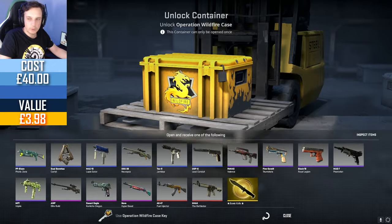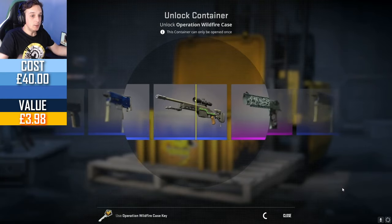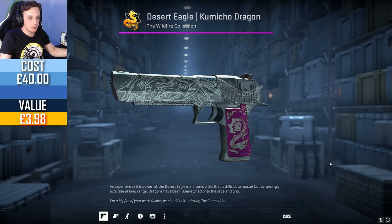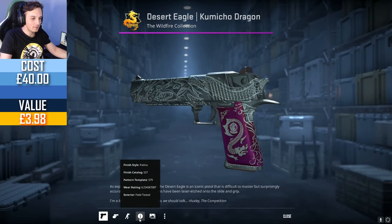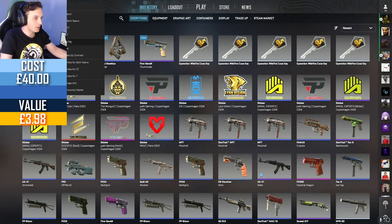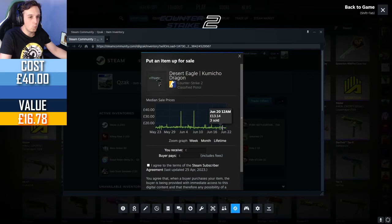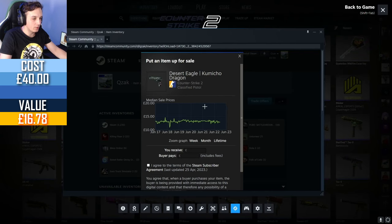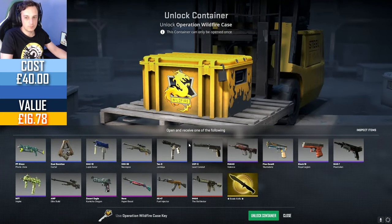Come on, get us a nice AK-47 Fuel Injector — even the worst one, even a non-StatTrak Factory New, is 400 pounds. Yes! That's sick! Even if it's the worst quality that's still 11 pounds. Let's see — is it Factory New? Factory New is 28, Field Tested, so we're in the middle. Let me do a quick check on the community market — it's 13 pounds. A little bit more than the worst quality, but we'll take it — that pays for all the cases!